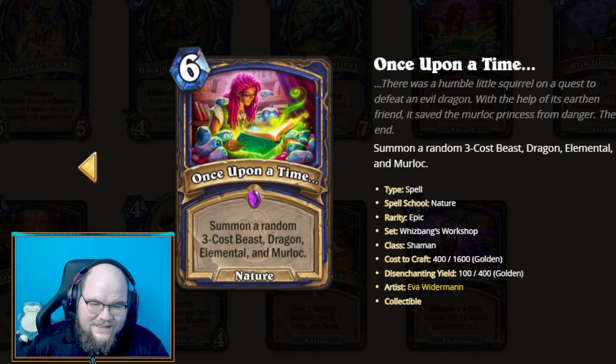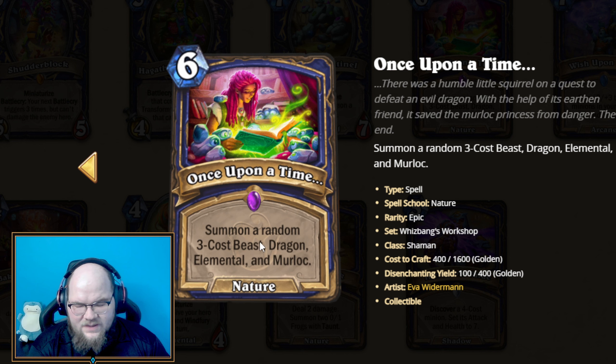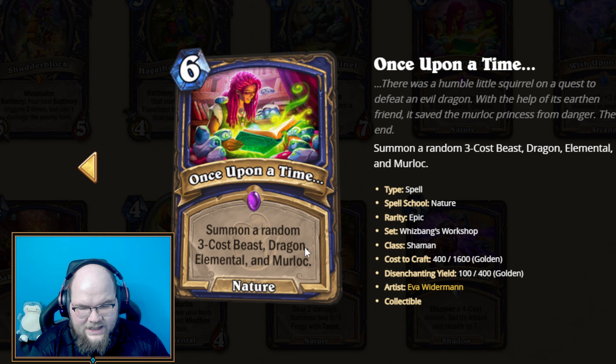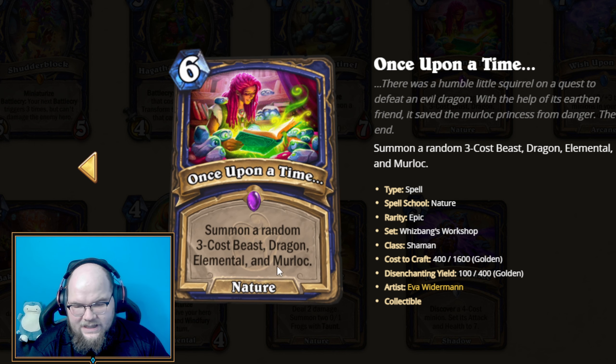Next up we have a 6-mana spell called Once Upon a Time. It summons a random 3-cost Beast, Dragon, Elemental, and Murloc. I have a mixed feeling about this one — 6 mana to summon a bunch of low-cost things doesn't seem great, and you don't know what you're going to get.